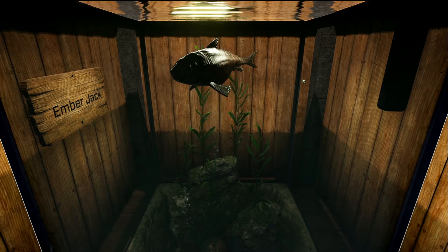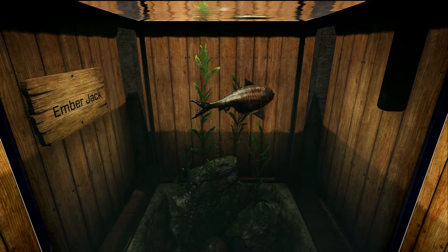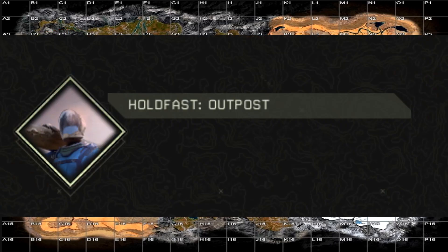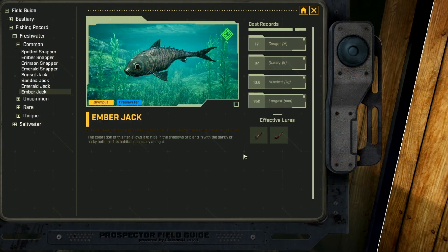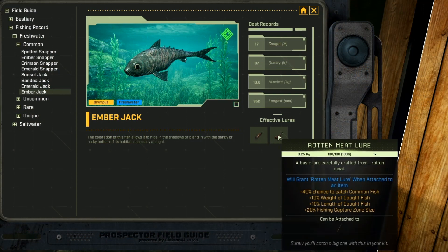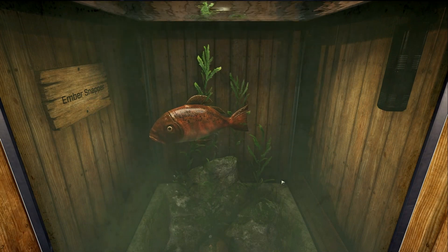We have the Ember Jack, which is a freshwater common fish. You can actually only catch this one in the Riverlands on Olympus — around these ponds down here and the pond up here. You can also catch it on the Holdfast Outpost. This fish really likes the fiber lure and the rotten meat lure.